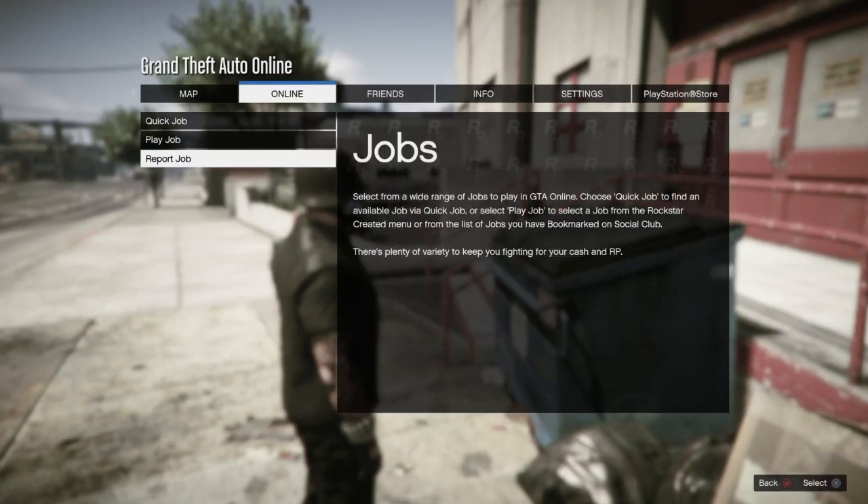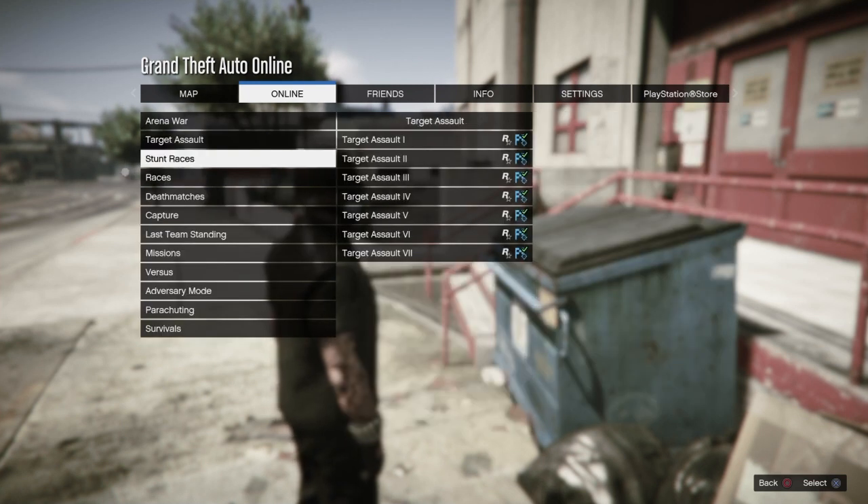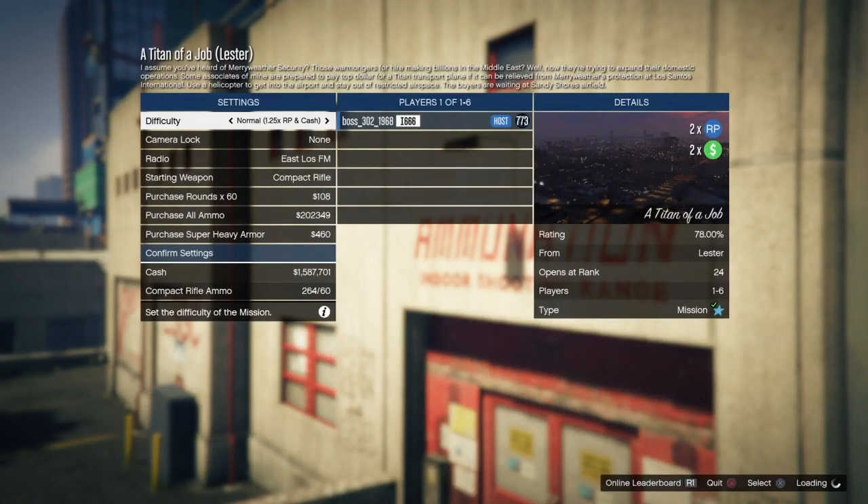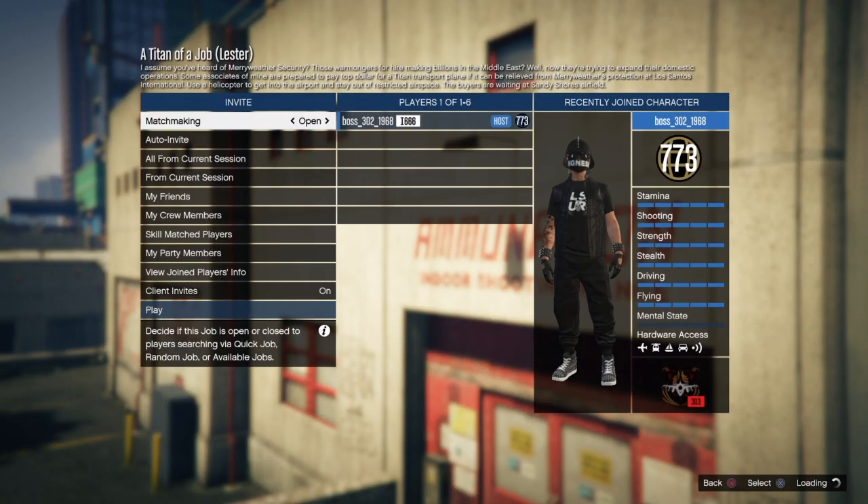Now what you guys want to do is go to Pause, go to Online, go to Jobs, go to Play Jobs, go to Rockstar Created. What you guys want to do is start the mission called Titan of a Job. Change the difficulty to Hard and start it by yourself.